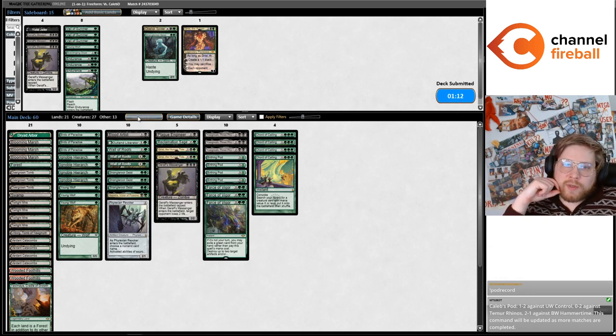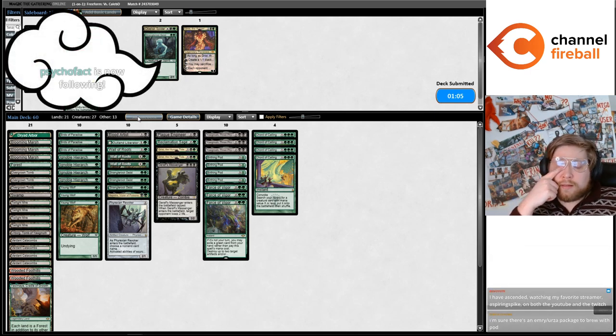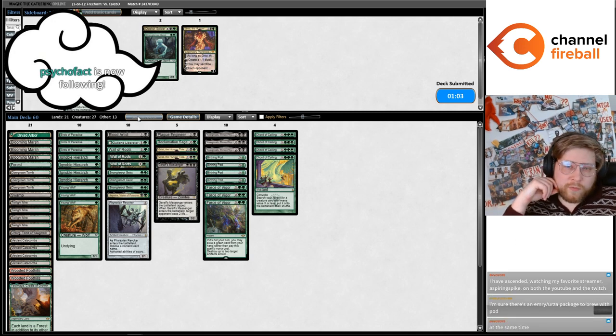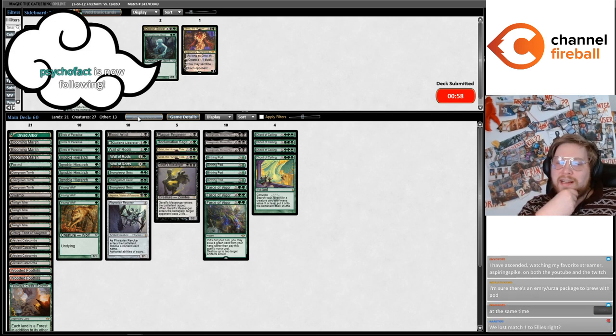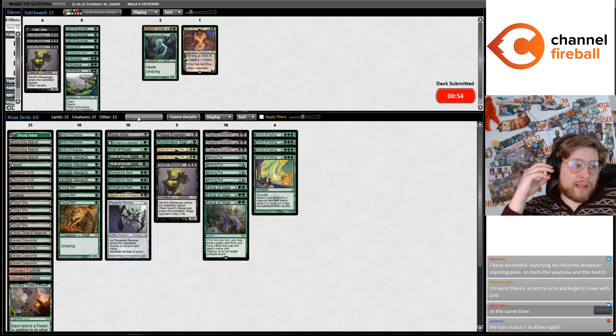What would I name for Plague Engineer? It kind of depends on what's in play — naming Human, or Artificer to kill Sentinel. You can name Construct for Ornithopter or Mite. You can also name Phyrexian and get Inkmoth Nexus. We lost match one to Elementals and now we're down a game against Hammer Time.